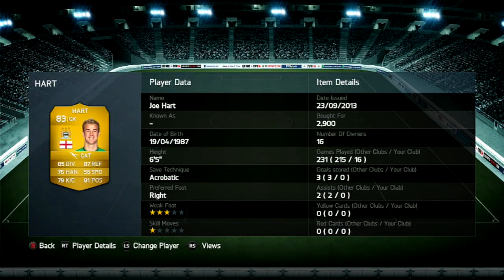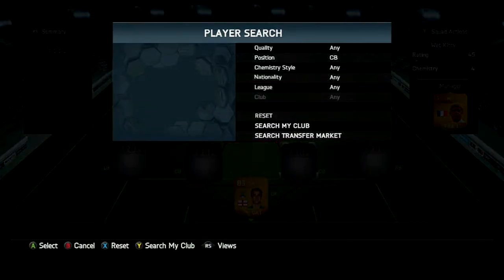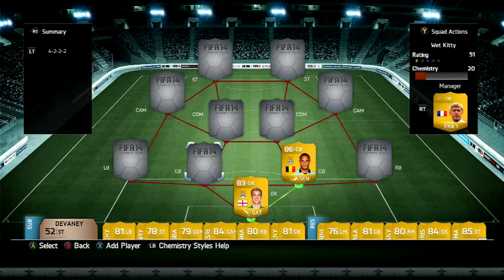Joe Hart in goal — absolute shit, don't get him. Straightforward, this guy has to be the worst keeper in all of FIFA. I really disliked him in FIFA, and even in real life he's doing kind of shitty to be honest. He's not worth the 3,000, but I need him for chemistry.